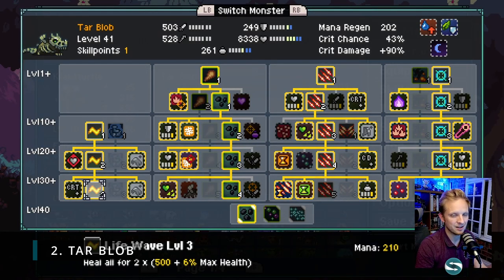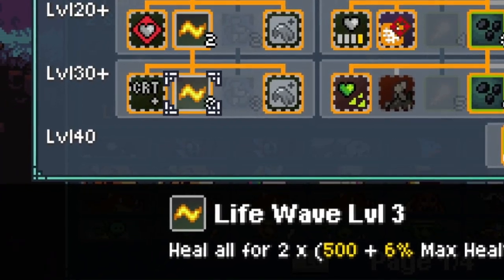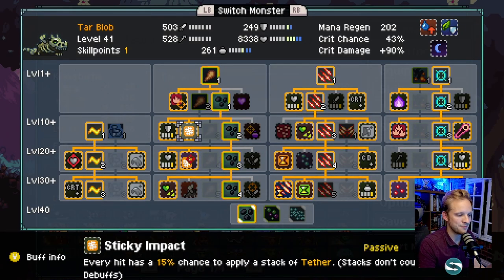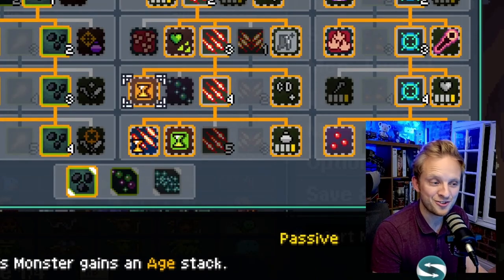Next up is Tar Blob. The better healing skill is in the first tree, which is Life Wave - health-based healing, so the more health you've got, the more healing you're going to do, and this thing heals everybody. In the second tree there's Sticky Impact, which applies Tether to every enemy. And Stuck Tight means that every tethered enemy has increased critical chance on them. This is going to help us do a lot of damage, using Tether to rack up the possible damage we can do.